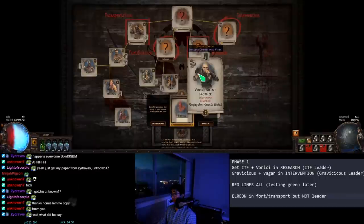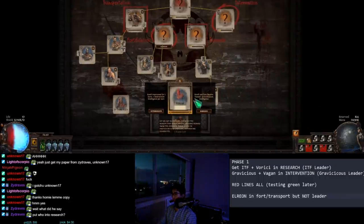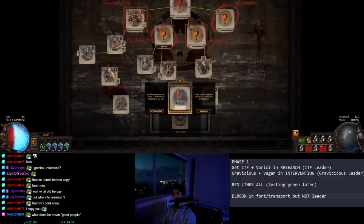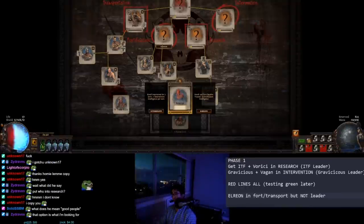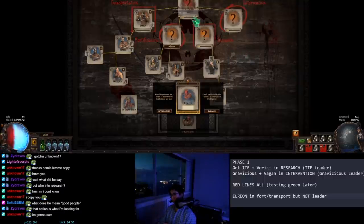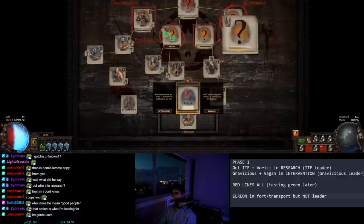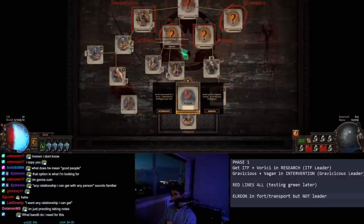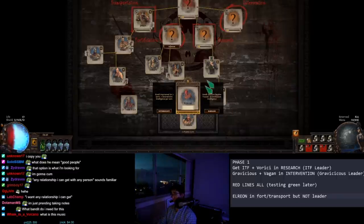Just to get into good habits — this Corel right here — this is what you're looking for with the good people. This option right here with 'trusted' and very rarely 'rivalries' under certain circumstances in the same house, it'll be like betrayal. This option is what you're looking for with the good house members. So if I encounter anyone in my good houses — Gravitius, Vagin, Verici, It That Fled — I want any relationship I can get at this point with anyone in the good houses. But on the bad side, these two I know are bad people — they don't fit my strategy — and on these bad houses, Transportation and Fortification, I absolutely do not want any relationships.